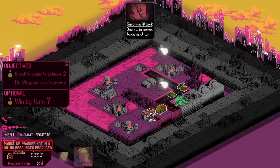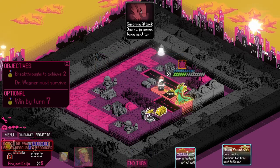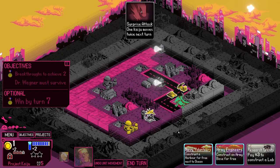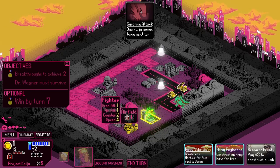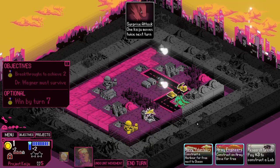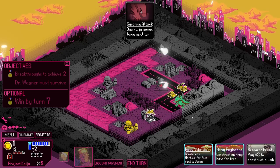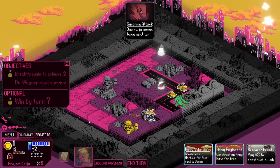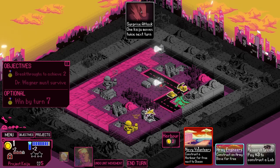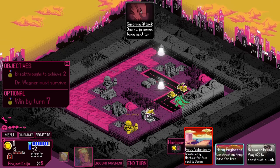I really don't see defeating the Kaiju being a thing most of the time. We're going to move Wagner - I think she'll make it. Transfer to lab. You can chain her, like move her to an airbase and then from the airbase to the lab. You can also move her to the water - move her to a boat, basically. Construct a harbor - I'm not sure what the harbor does. I guess that's for moving Wagner. That actually might be a good idea, just for added safety.